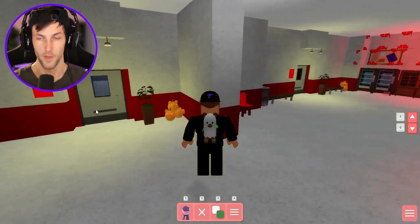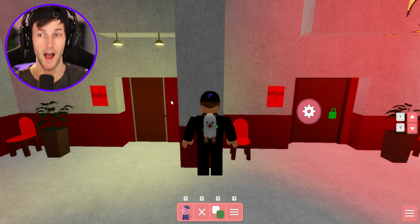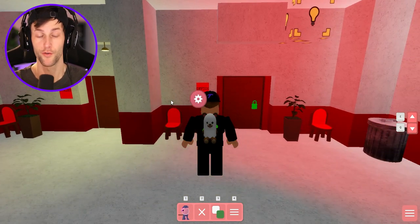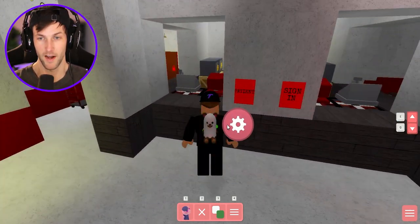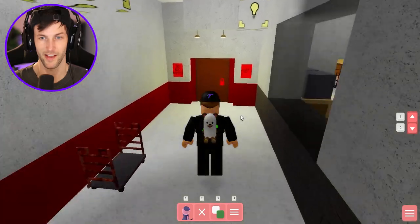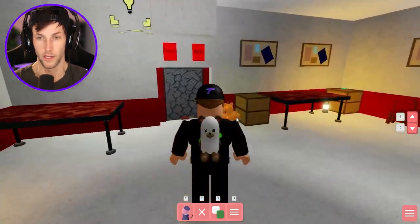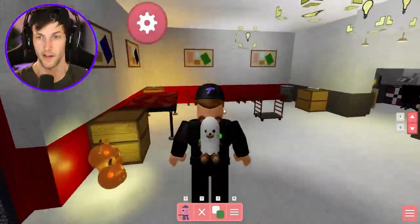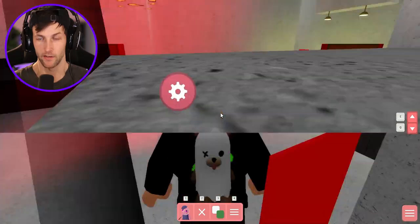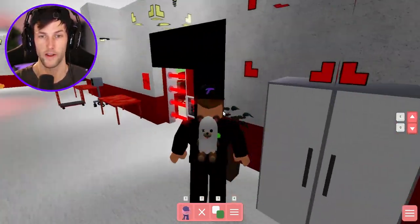I'm just gonna do a real quick run-through. We got bathrooms over here, we have stairs on this side as well as the opposite end that you can cut through from upstairs. We have an office right here, we got another office right there. We have the patients' sign-in, signs everywhere — 'do not enter,' 'employees only' — we got the emergency exit which cuts through to the outside, and the little check-in station.